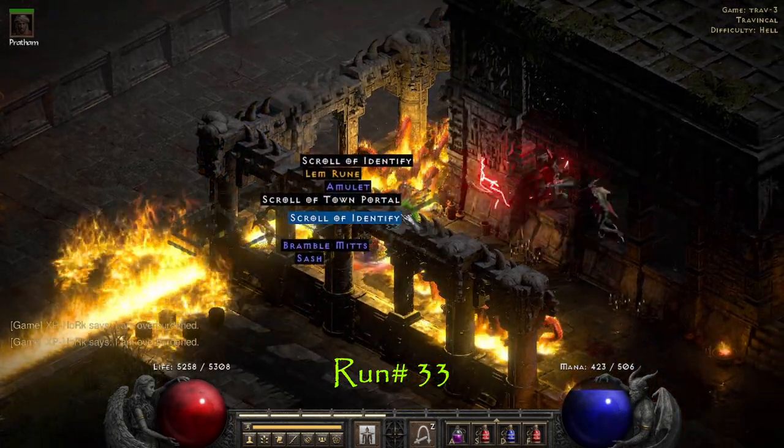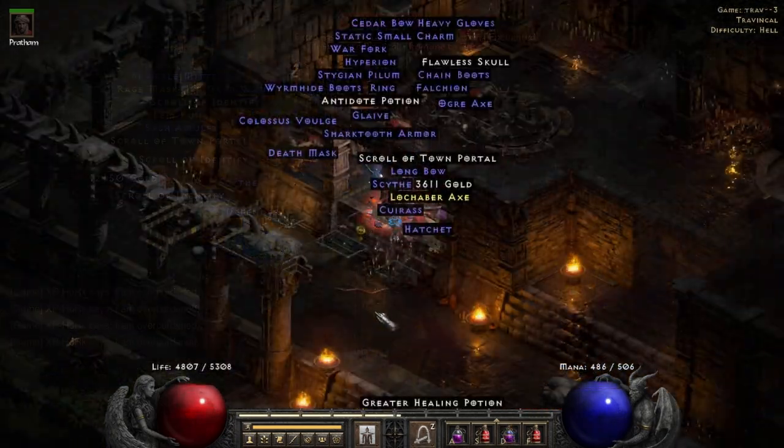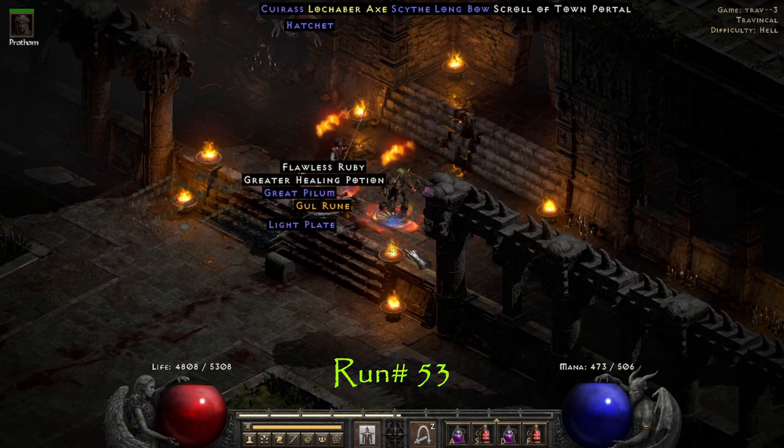The very next run we find a Lem rune. On run number 53 we find a Gul rune.